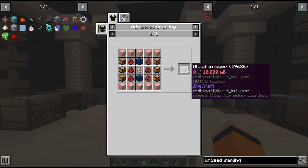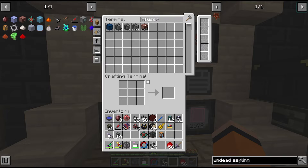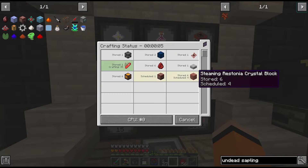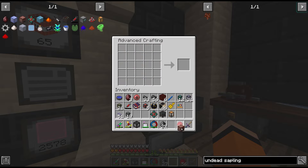For the incense altar we need a blood infuser. This looks like a craft and a half - but apart from taking up more recipe slots it's actually not too bad to craft. We should maybe consider putting steam on passive though as we seem to be using quite a lot of it. Now we have our blood infuser.